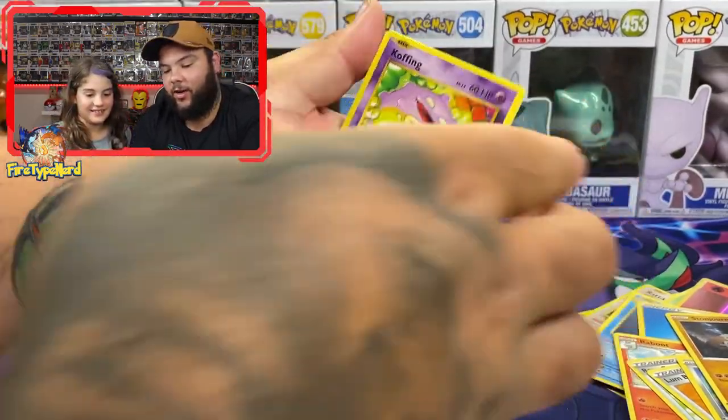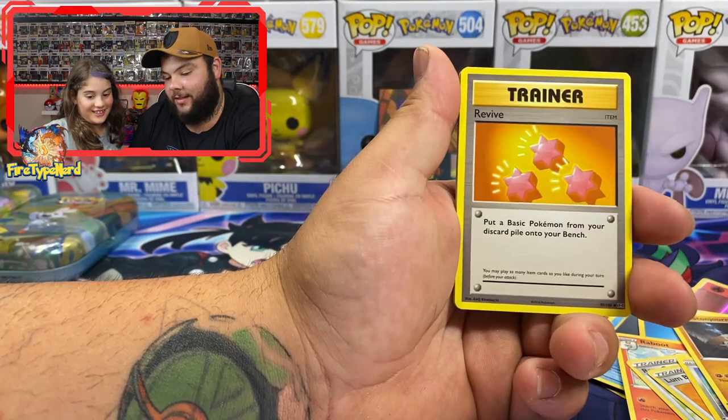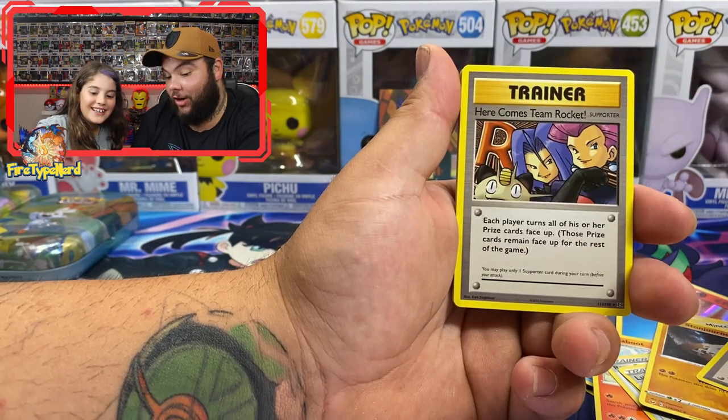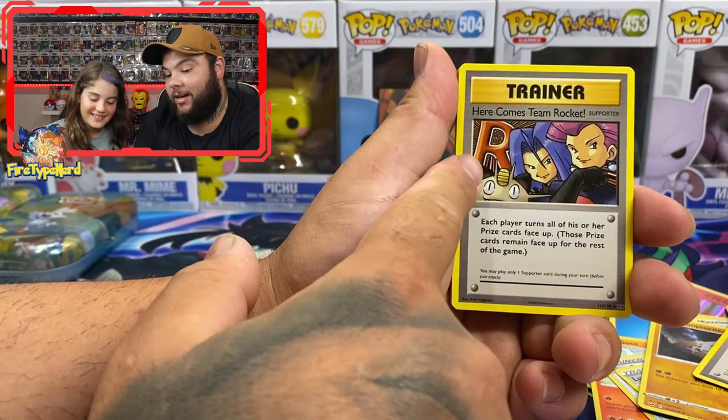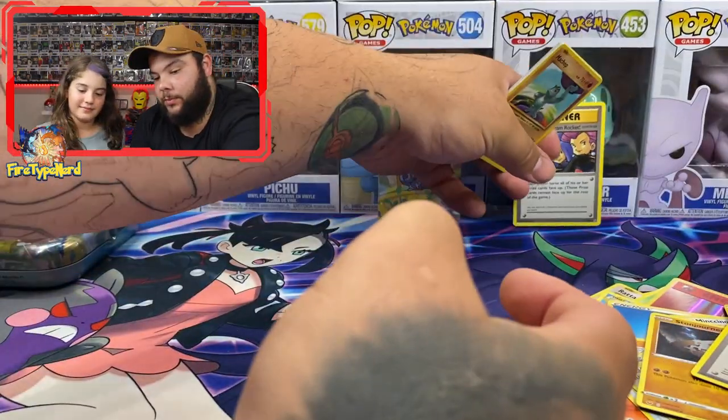Let's get a Holographic Charizard or a Reverse Charizard — that would be awesome. Koffing. Revive. Alright, so this is awesome — this is Here Comes Team Rocket, which is a Secret Rare! So that is a good card to pull, let's put that on the backboard.